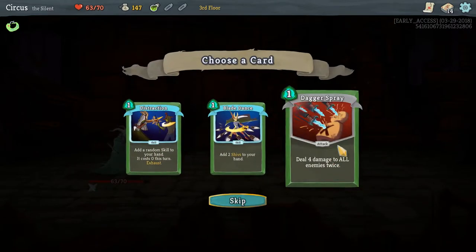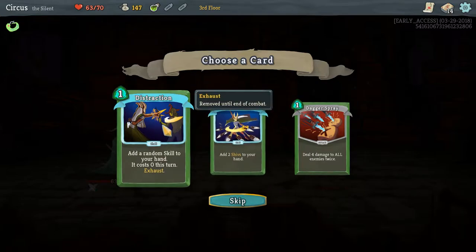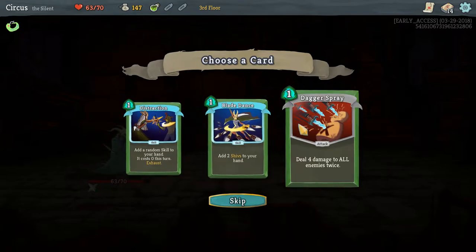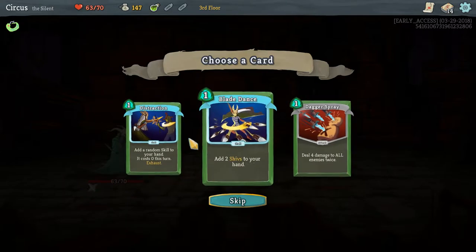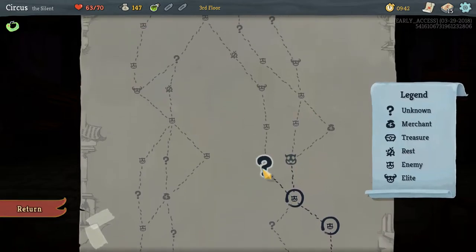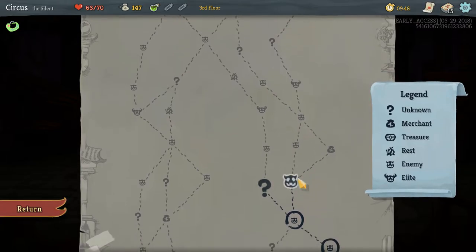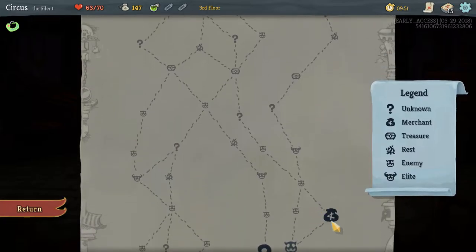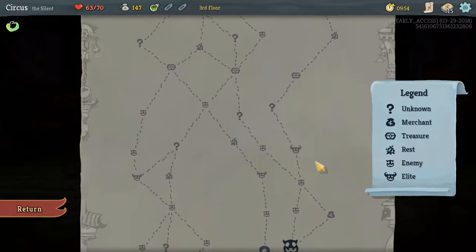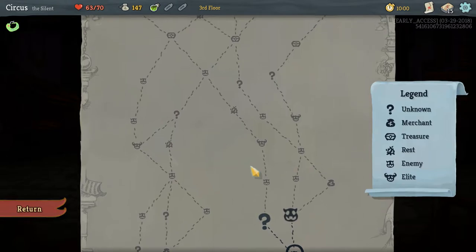The card rewards are: Dagger Spray (4 damage to all enemies twice), Blade Dance (adds 2 Shivs to your hand, one-time), and Distraction (add a random Skill to your hand, costs 0 this turn, exhaust). Dagger Spray is an AOE-type attack. We now need to decide — do we take the random event and fight the elite, or take another route? I'm going to the question mark, but with a shop we'd be in three combats before a fire.